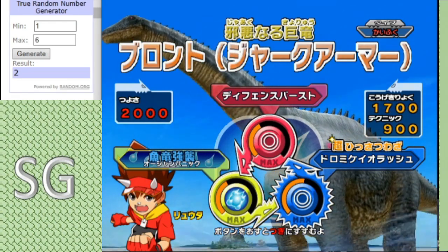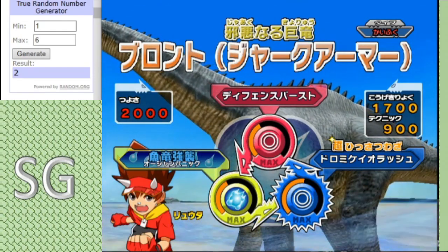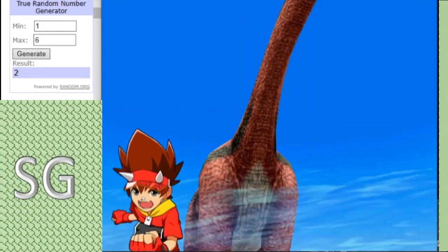First, a new set of Defense Burst, Dromeo Rush, and Ocean Panic. Remember, since it's an armored dinosaur it cannot swap.